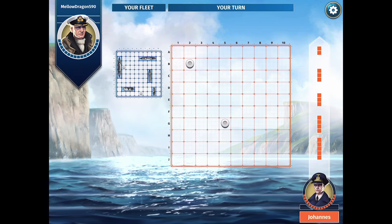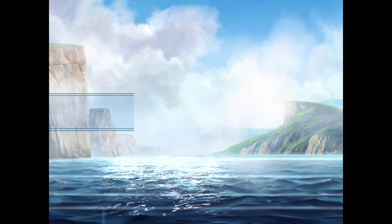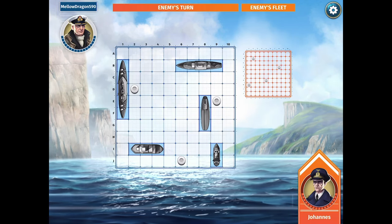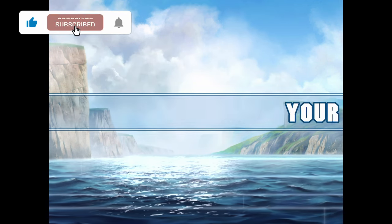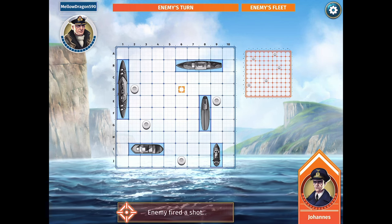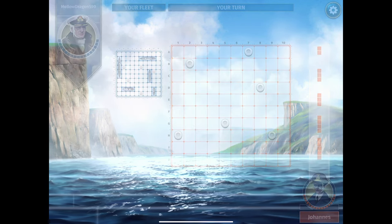My opponent has called another miss. I'll try D8 — another miss. My opponent calls E9 — also a miss, but very close to my submarine. Let me try H1 — another miss. Usually the beginning of the game starts with a lot of misses. You can see on the grid where I've hit all the white shots, and you can see on the opponent's side where all the places he's called. I'm just poking around his board trying to get a hit.